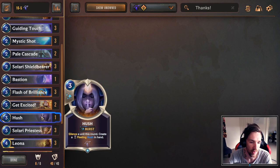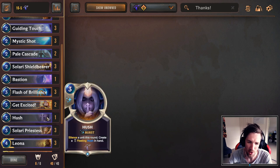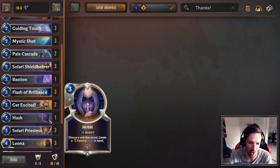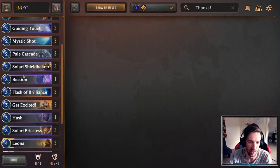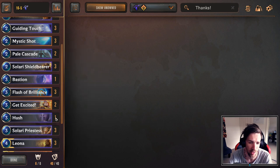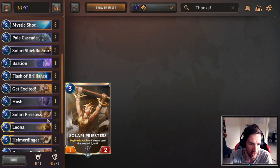Heimerdinger — three copies. Hush — a single copy. It could be two copies instead of Bastion, but I like this mix. Hush is most valuable at one copy and Bastion finds the most value at one copy too, specifically because every now and then it's going to do something amazing while protecting Heimerdinger. You can easily go for two Hushes or two Bastions if you like.